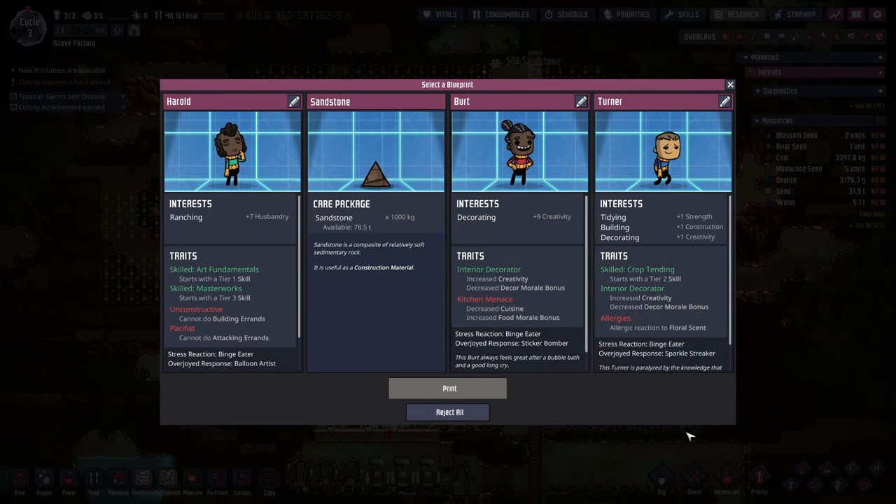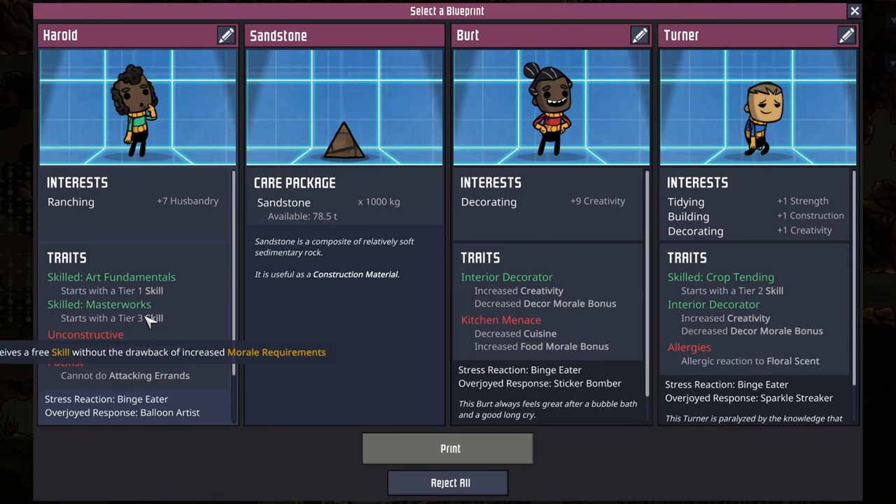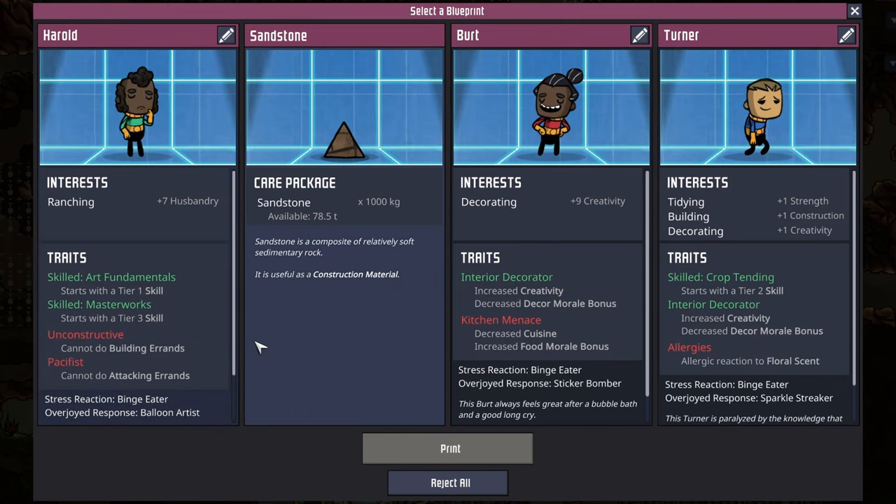Harold here looks like a fine choice - ranching and masterworks skill tier three. He has the unconstructive trait and can't do attacking. I think it's going to be this one. I've got lots of sandstone. Harold it is - decorating I've already got, and Turner has allergies, so it's going to be Harold. Thank you very much.